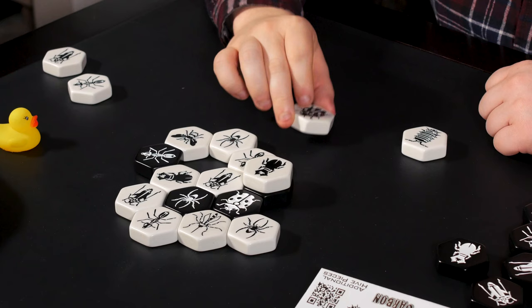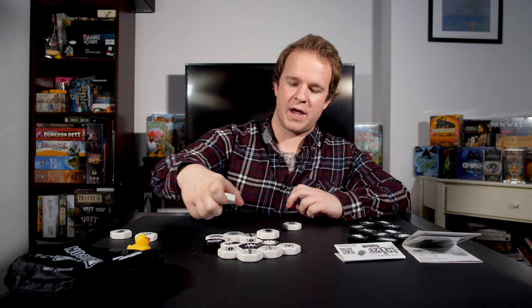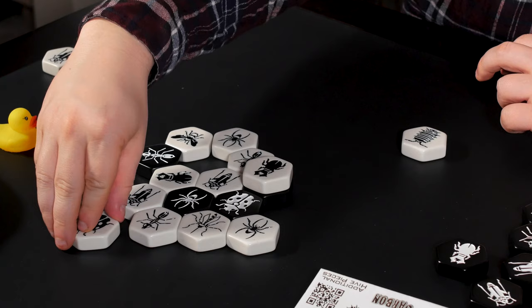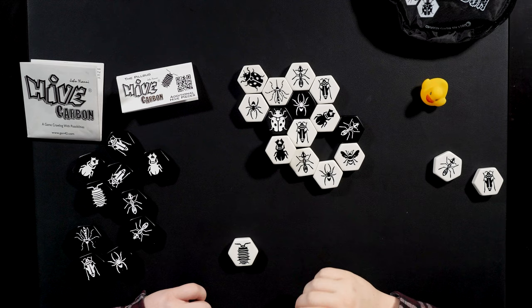The ladybug goes up twice and down once. So the ladybug would go one, two, and then drop down and fill a gap. It could also go from another location up two and down one. The ladybug always climbs two and drops down by the end of its turn — it never stays on top like the beetle does.